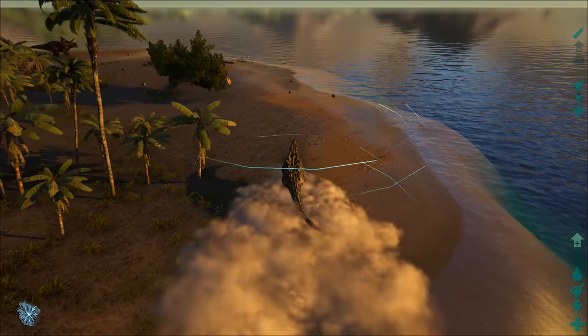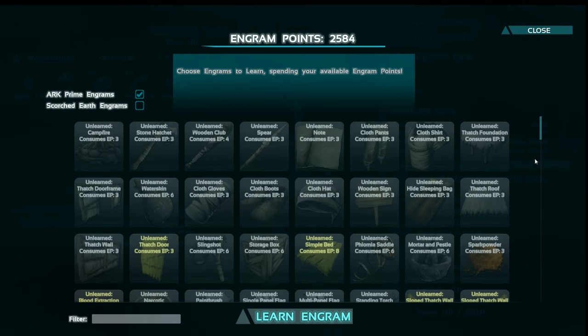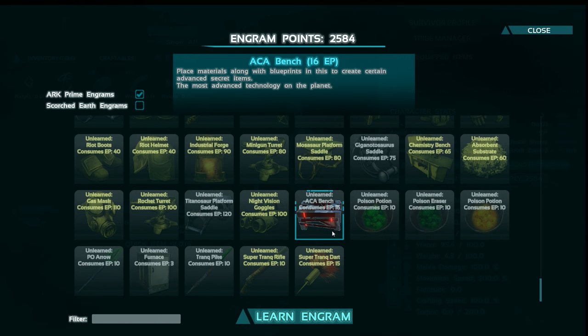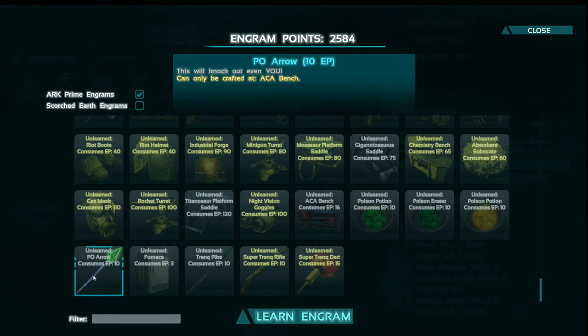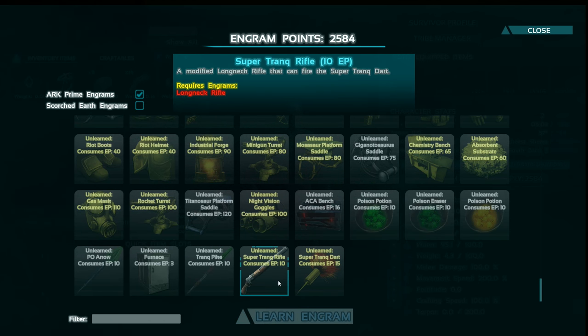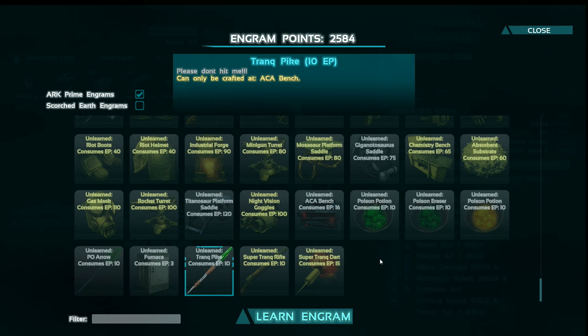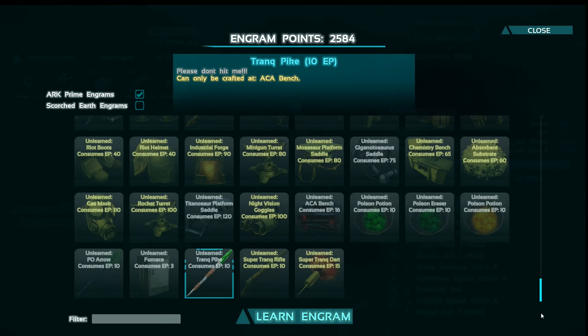And then it says items — a lot of them. I haven't really looked at my engrams much. Scrolling down: we've got a bench, poison potion, poison eraser which I guess gets rid of torpor, another poison potion, an arrow, a furnace, a pike. Everything from here to here is what the mod adds — the rest is vanilla stuff.